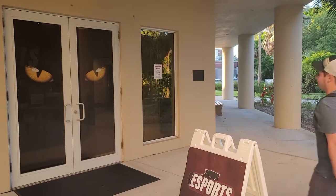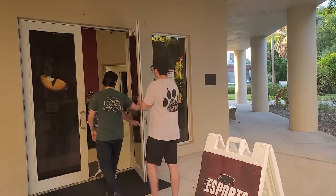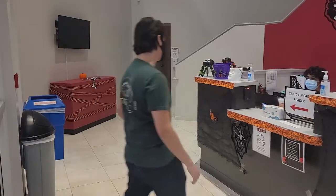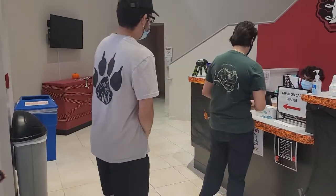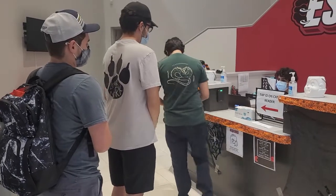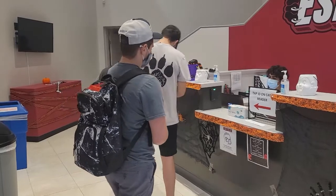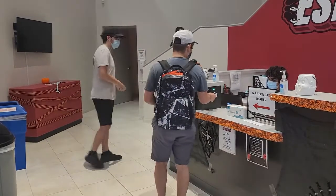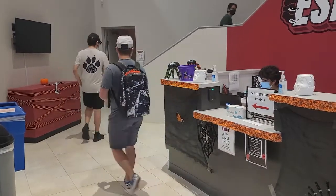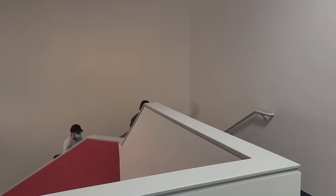To access the center, simply walk through the front doors of the Ruth Funk building and scan your Florida Tech student ID, then proceed up the stairs. Once up the stairs, go into the door on your left.